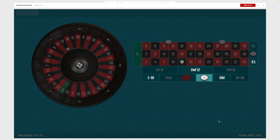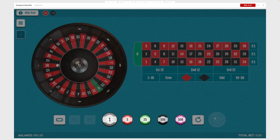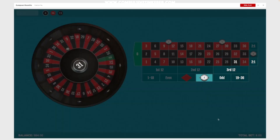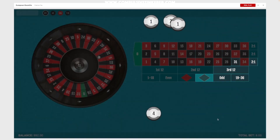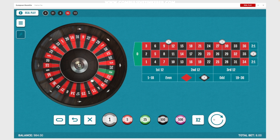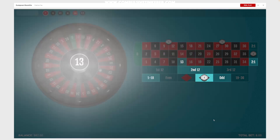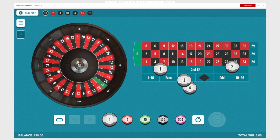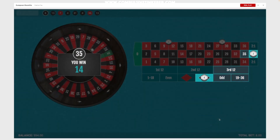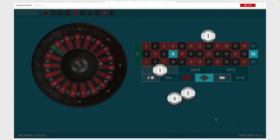I'm going to put this on fast spin and we're going to go through 30 spins really quick. This system is great if you don't really want to have to put much thought into it, because you're betting the same exact thing every single time. You'll see we'll hit some jackpots here and our balance will jump up a lot.